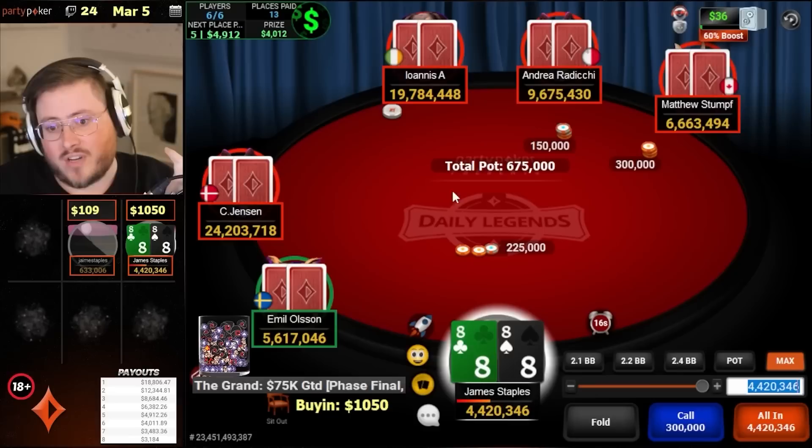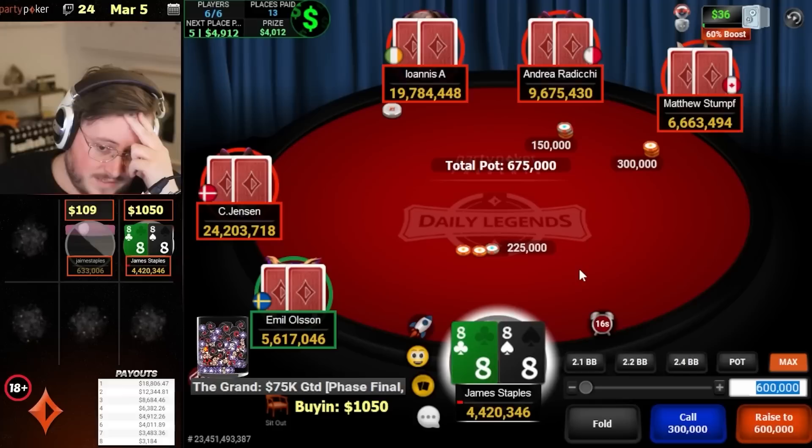Oh, this is disgusting. I mean, I think it's a gem. We are the shortest stack, but oh, dude, I don't know what this is actually. I have no idea what this hand is. I don't know what to do. This is disgusting.